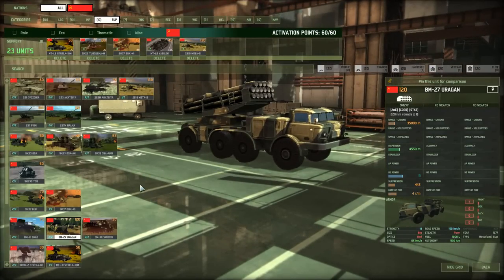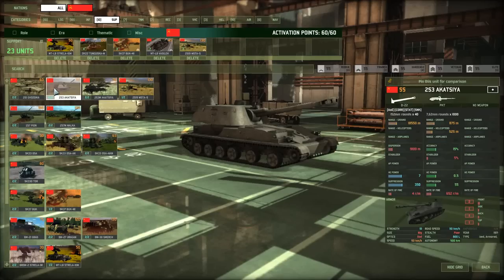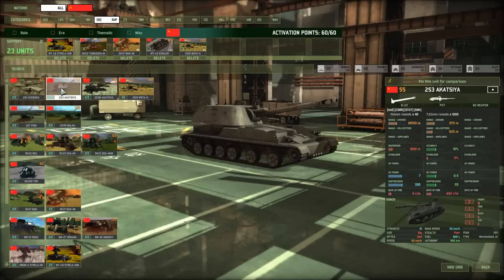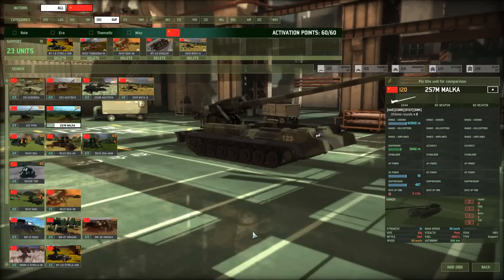Dispersion is a value representing the meters squared inside your aiming reticle when firing. The lower the dispersion the better. The Akatsiya is extremely inaccurate while the Malka is extremely accurate due to much lower dispersion. Sometimes you might want a larger dispersion — an Akatsiya to saturate an area versus a Malka as a more precision scalpel. Keep this in mind when selecting artillery.